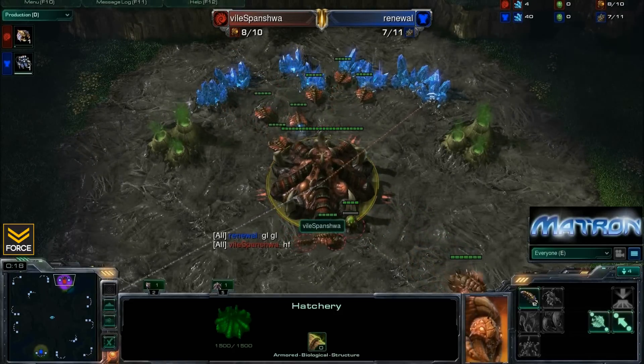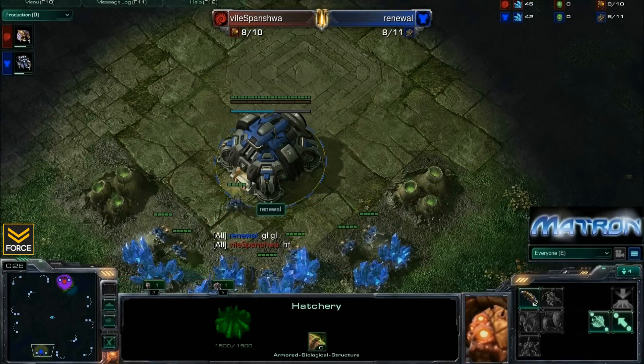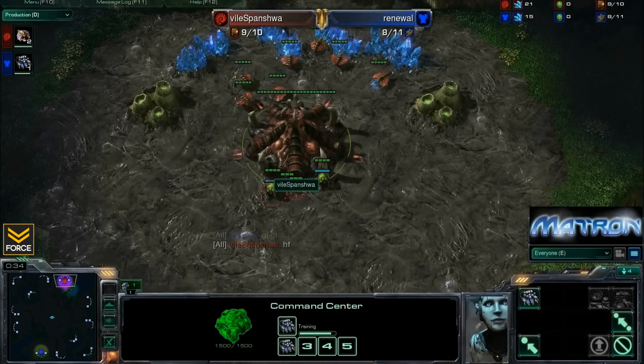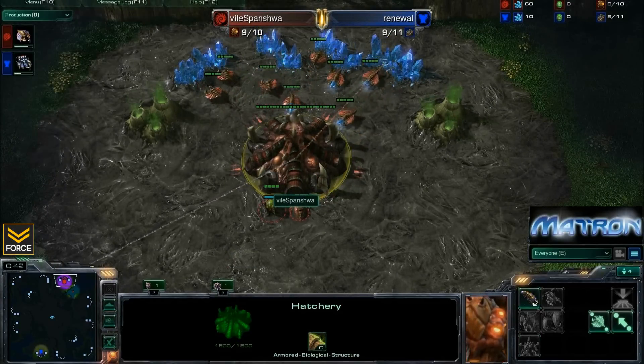I wanted to start things off the right way with a ZvT here with Vile Spanisha spawning as the Red Zerg, and his opponent will be the Blue Terran Renewal spawning in the southern position on Shattered Temple. This is a ladder game, and Spanisha has been getting a lot of press recently just because he's a very creative player.